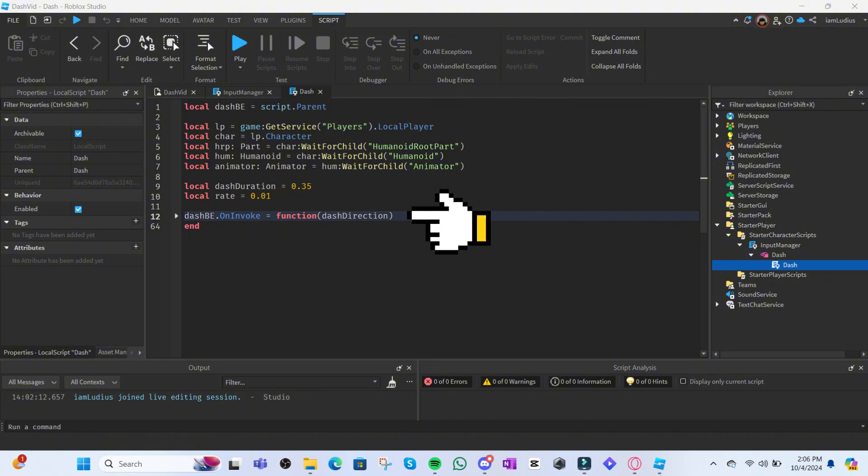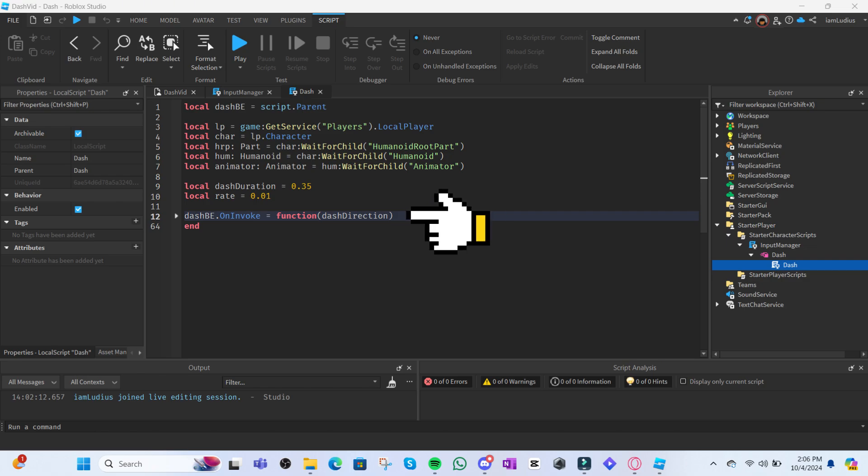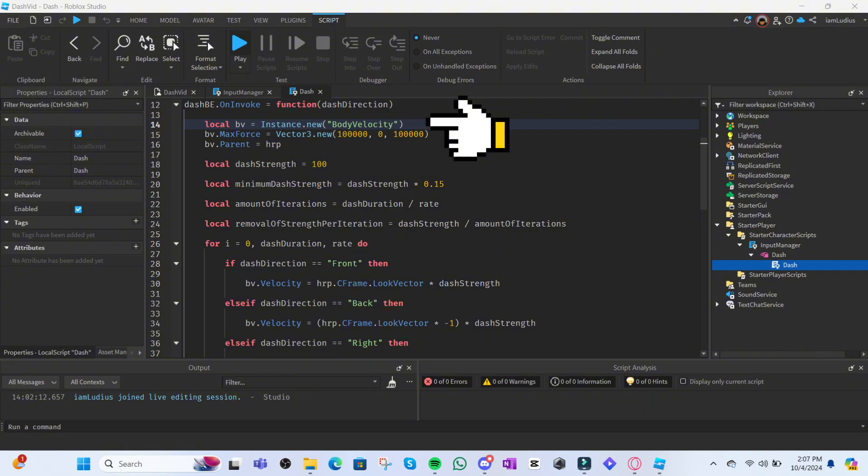Once you have all that set up, receive the invoke from the previous script — don't forget to get the direction argument. Inside this, we're going to create a BodyVelocity using Instance.new, and set the MaxForce. You want the Y-axis to be zero if you want the dash to be affected by gravity. Set the others to 100,000 — if you put it too high, your character will fling or fall to the floor when dashing into a wall. Parent the BodyVelocity to the HumanoidRootPart.